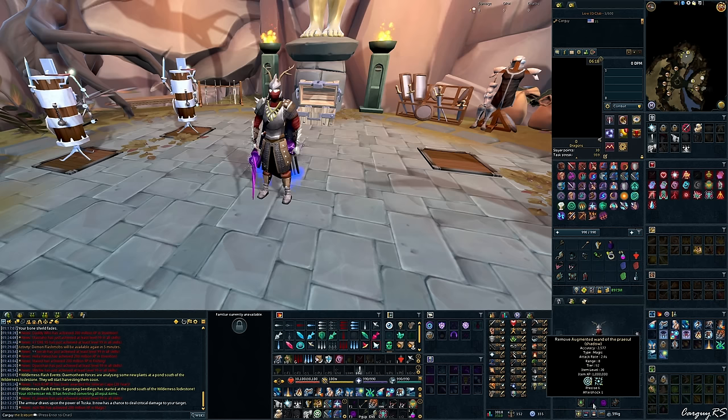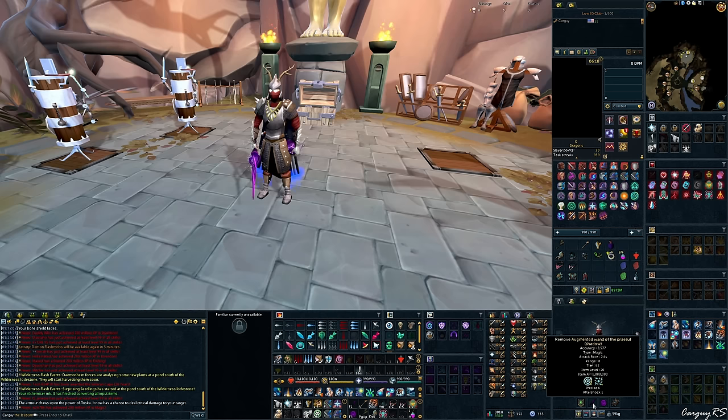Praisels are still the best in slot dual wield weapons for magic. They are T92, come from AOD, and are very strong. A lot of people debate cost versus actual damage output on seismics versus praisels — if you have the GP, just get the praisels. There may potentially be T95 dual wield coming this year, hinted at by devs in a livestream and on social media, where players asked for tier 95 dual wield or a magic update as rewards from future content. So if you're on a shoestring budget, consider staying on seismics for now.